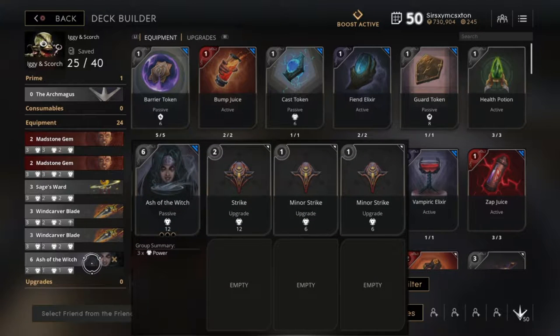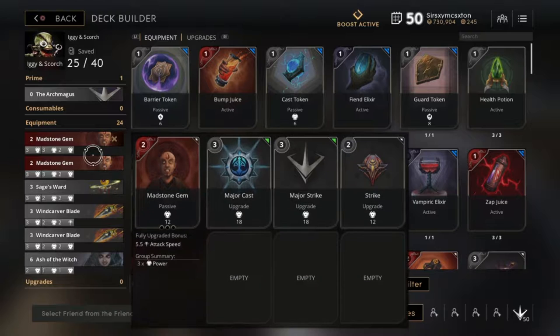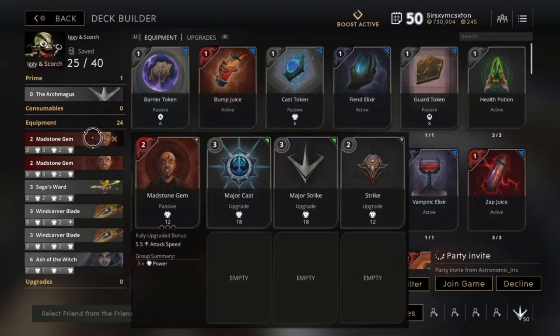The final 2 cards are my Wind Carver Blades. While Iggy doesn't necessarily need more attack speed, it is always nice to have a little bit more when you're throwing your molotives. The first Wind Carver Blades are stacked with 3, 2, and 2 - all of them are power. The second one is 3, 2, and the last card is a 2 of Kinetic, giving us an additional 11 attack speed. The Madstone Gems each give an additional 5.5 attack speed when they're completed.